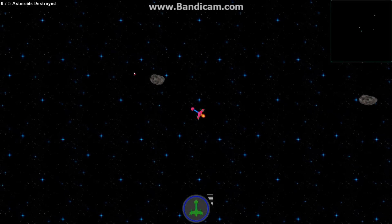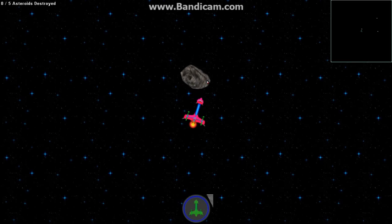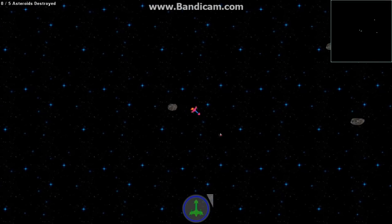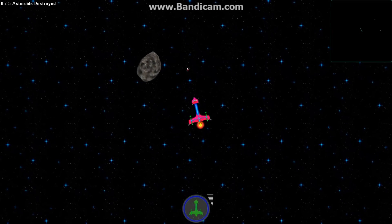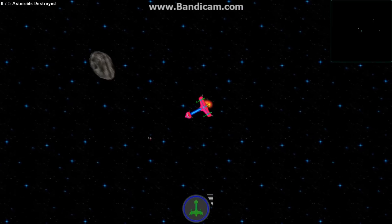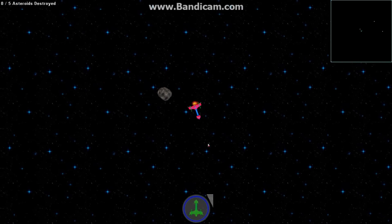I've also added zooming. You can zoom in and out to a certain extent in the game world. Here we're looking really closely at an asteroid, and here we've zoomed out. The background doesn't change, but as we add more parallax layers in the background, they'll all change based on the zoom as well, so it looks more realistic and 3D-like.